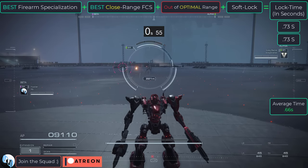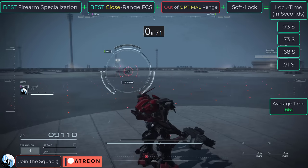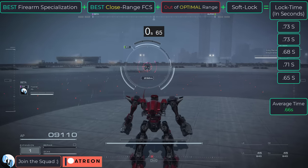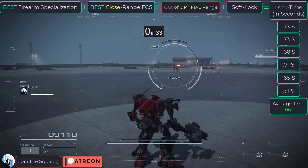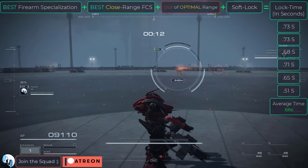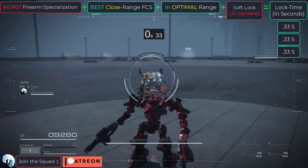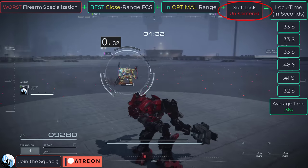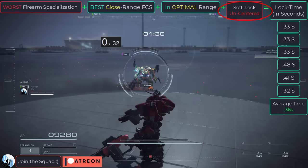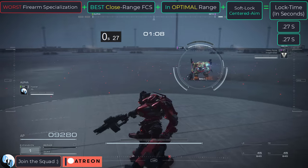What's really interesting is if we do the same test but with an enemy outside our optimal range, the lock speed is still about half a second — 0.66. So, if you have good firearm specialization and you're using mouse and keyboard, you kind of don't even have to keep the enemy in range, because at worst your lock speed is still going to be half a second. If you're using mouse and keyboard, you have quite a bit of leeway when it comes to targeting. However, the soft lock bonus is not flat — it is contingent on your skill, which means the better you are at keeping the enemy in the middle of your screen, the stronger the soft lock becomes.